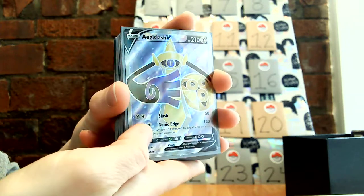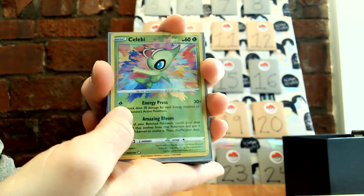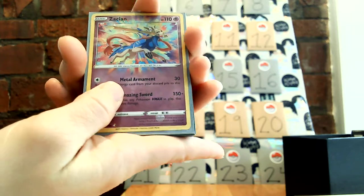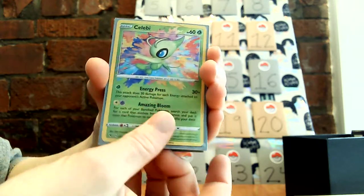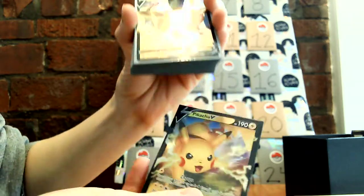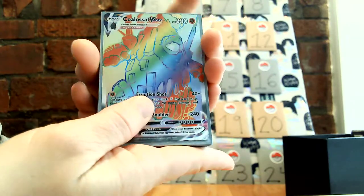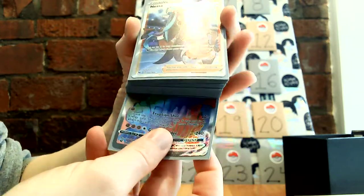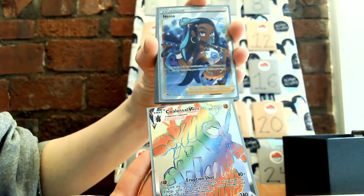Sword and Shield. Celebi Amazing Rare — I actually got two of these as well. And two of these Zamazenta, I think. Oh, here's the other Celebi — that's the one I got two of. Pikachu V — I think this was my very first opening, off to a great start on day one. Ampharos V. And then this Coalossal VMAX which is a rainbow, pretty cool. And our Trainer Nessa — this was probably the most valuable card I got besides this one. These two were probably the most valuable ones that I opened.